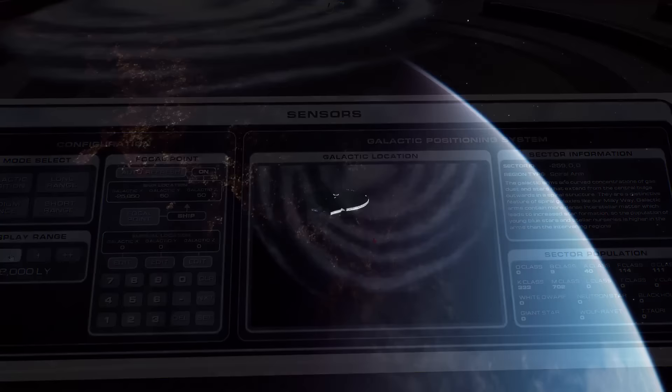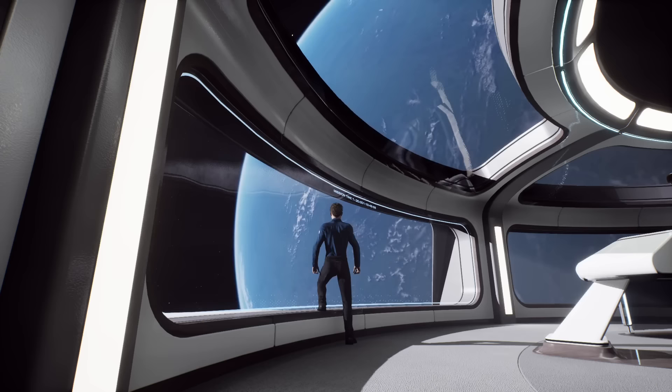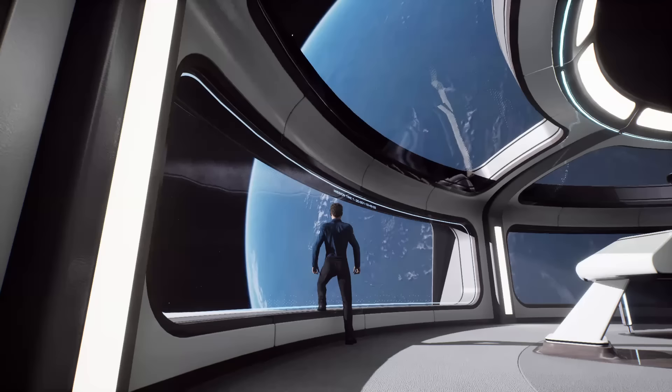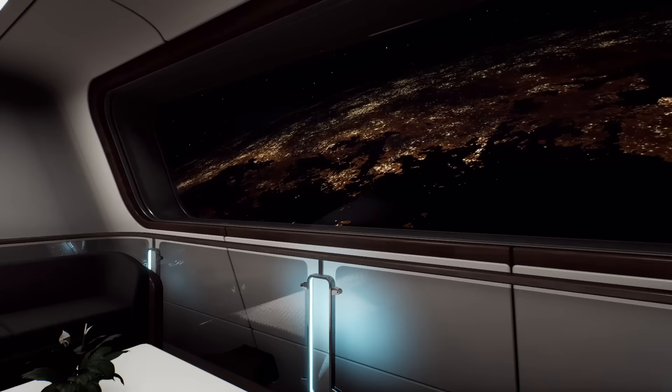Our simulated Milky Way is also going to be packed with life, with procedurally generated alien cultures scattered throughout the entire galaxy. If a planet or moon is capable of supporting liquid water, then it will run further calculations to generate life on its surface, and also in space if the culture there is advanced enough. Depending on how old the planet is, its life could be anything from simple bacteria to a highly advanced space-faring culture with motivations far beyond human understanding.